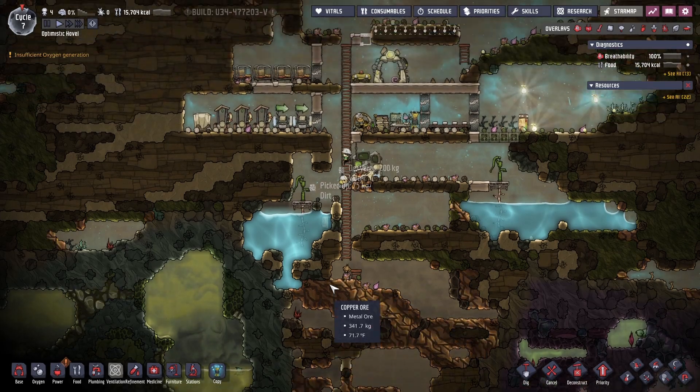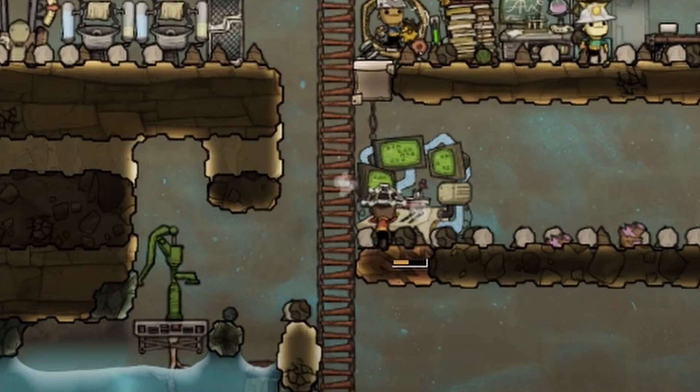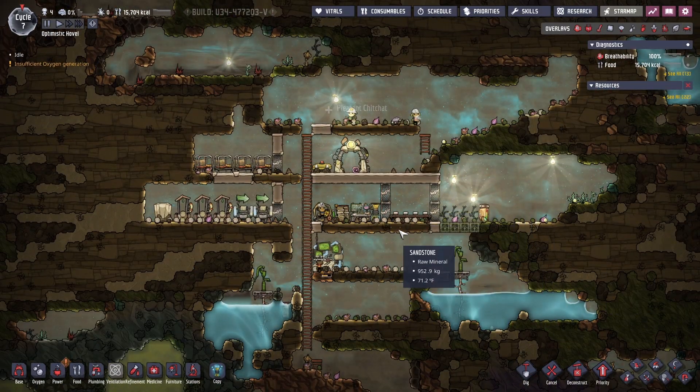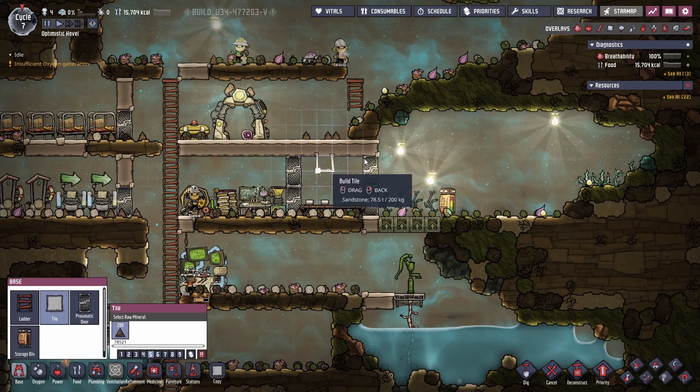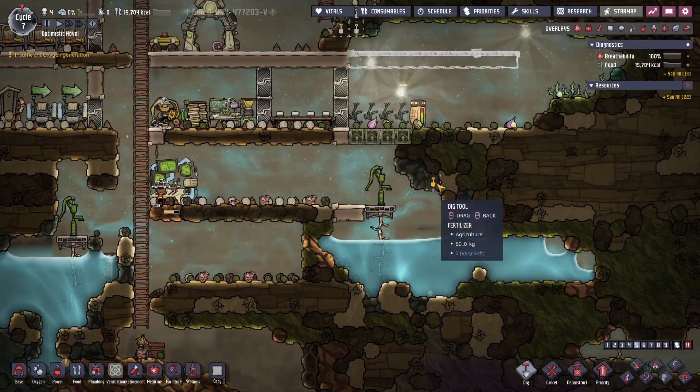We'll let the dupes work for a bit and clear out the tasks at hand. You can see that Ruby is already hard at work at the supercomputer. Now that most of the tasks are completed, let's start expanding a bit — we'll extend out to the right and upwards to gain access to the upper left area of the map.